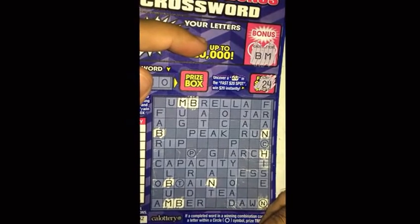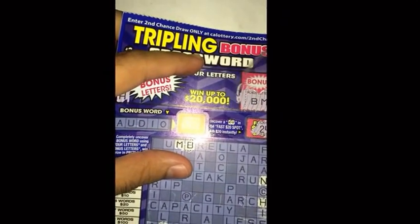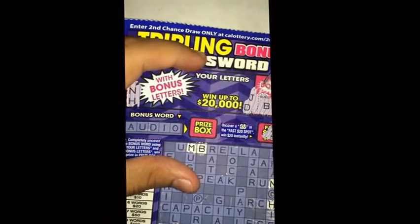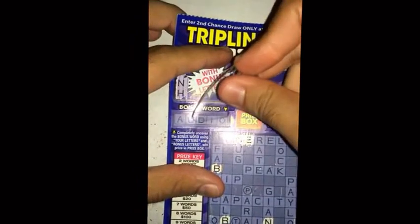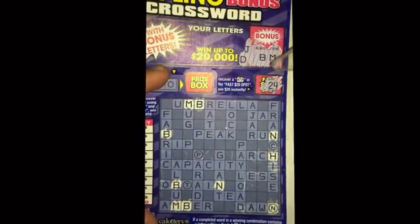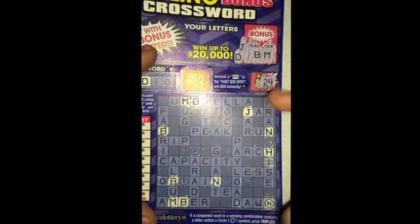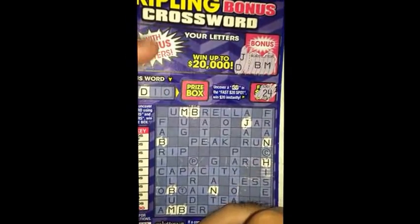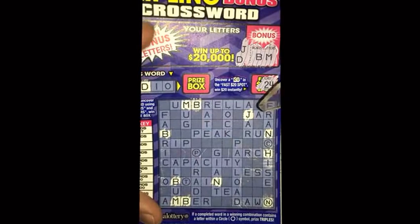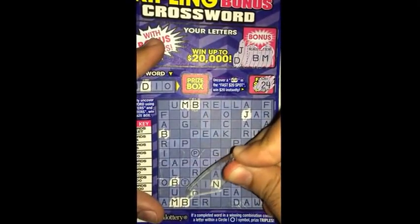Okay, so BM, that looks to be about it I think. So keep going here. Next we got a J and a D. JD. There's a D right there. There's actually a J here. So looks like all we need is an A and R here and we'll have two words easily there. Hopefully I get that. JD — I think that's the only J.